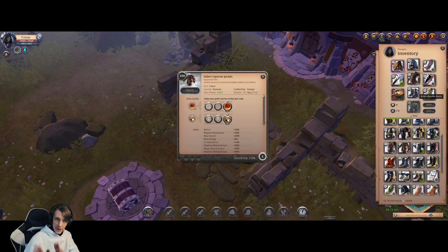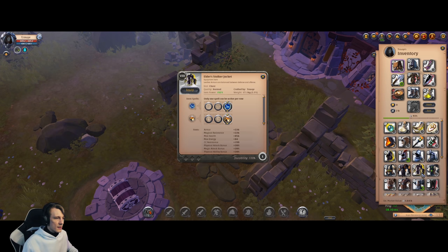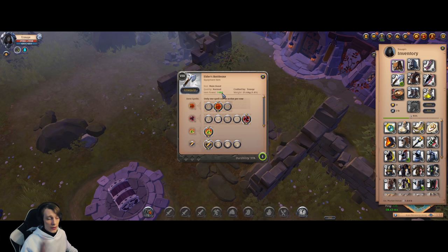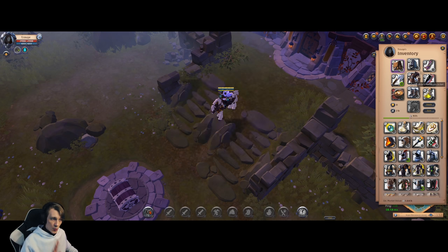Why Mercenary Jacket? You can use Spectre Jacket or Stalker Jacket for higher clear speed, but those chest pieces are bad in PvP, and this game is about PvP. That's why I suggest leveling up the Mercenary Jacket. If your only aim is to level up your battle axe, you can take a Stalker or Spectre Jacket, but for a new player wanting a useful gear piece, choose Mercenary Jacket — 100%.